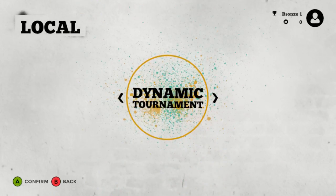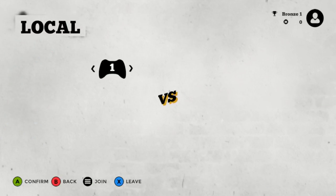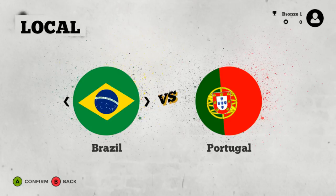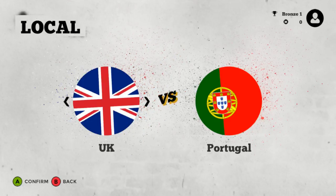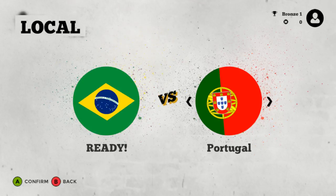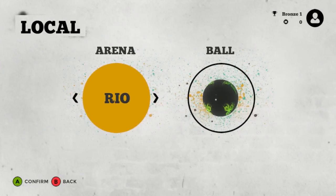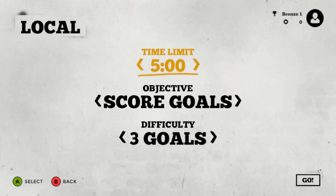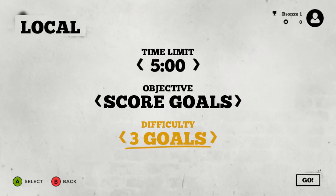Let's try playing a match. Team vs team, dynamic tournament — these are the ones available. I don't want a dynamic tournament, I want a match. Let's see what countries we have. They don't have Finland here, god damn. I am going to be Brazil, and I'm going to play against Canada, and we are going to do it in fucking Tokyo — because why the hell not? Objective: score goals. Time limit can be set between two and six. Difficulty: five goals. Let's make it five goals.